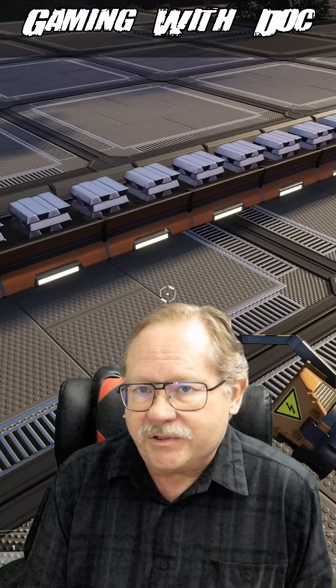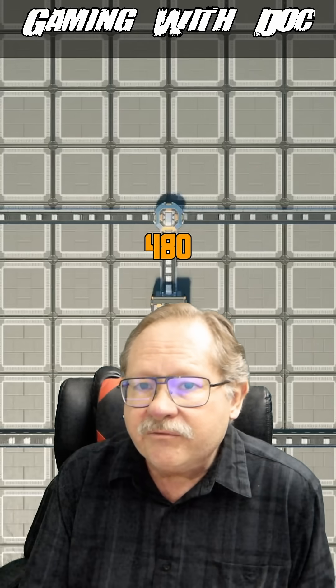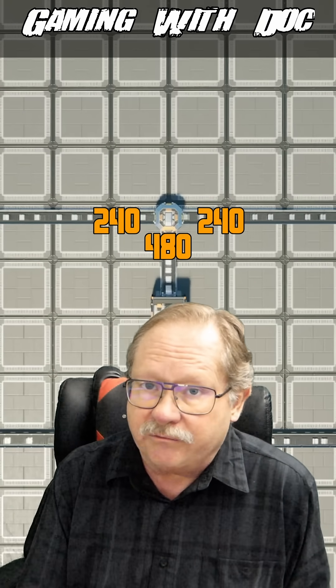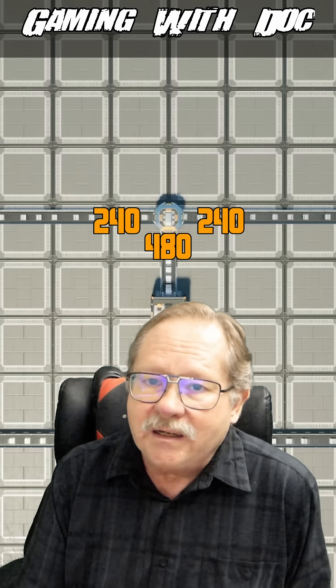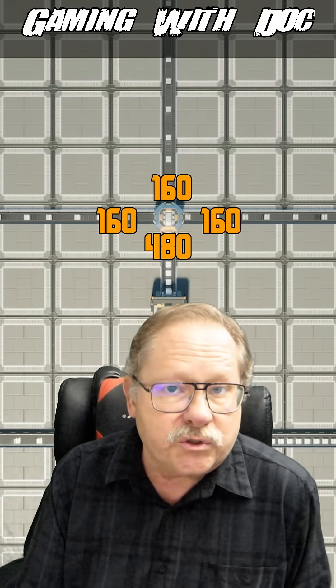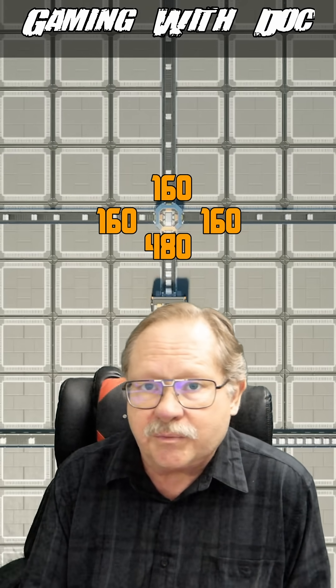Take a Mark IV conveyor belt, for example. It can carry 480 items per minute. If you split it to feed two machines, each gets half — 240 items per minute. Now add a third split to feed the next two machines, and each of those lines only gets a third of the total, or about 160 items per minute.